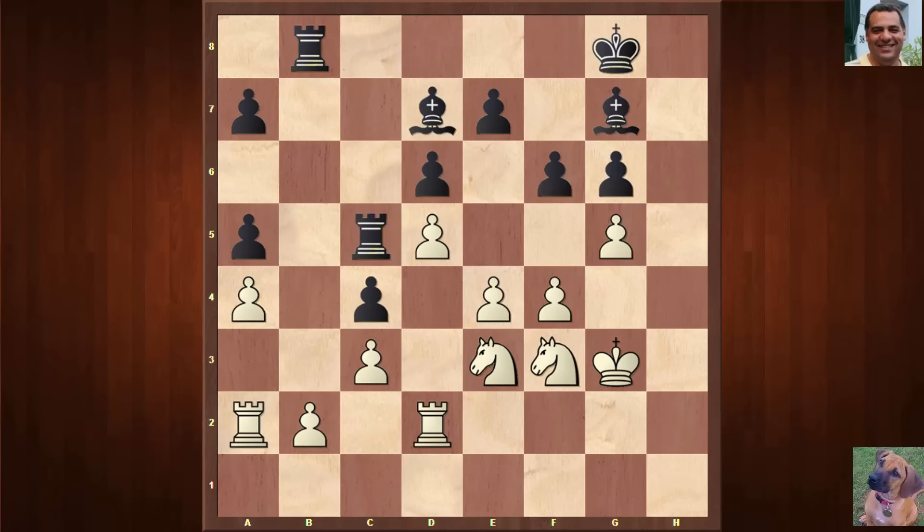So black lashed out — maybe trying to open up the position for his bishops, which seems logical from one perspective. We have g-takes, f-takes, and now Knight h4. This echo is a bit like a knight coming to f5 against John Nunn in the famous game Kasparov against Nunn in one of the Olympiads, where Kasparov had given up a bishop but got this f5 knight. That f5 square seems very dangerous.